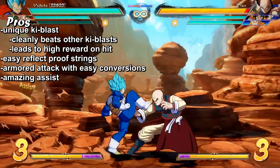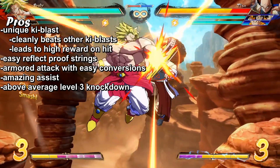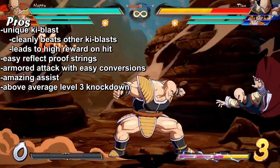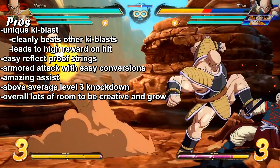He also has amazing assists, which are flexible and neutral on offense and in combos. And he has an above average level 3 knockdown. Overall, he just has lots of room to grow and lots of room to be creative.